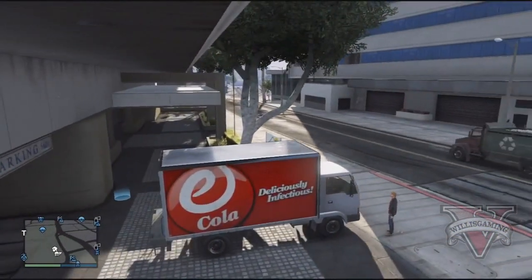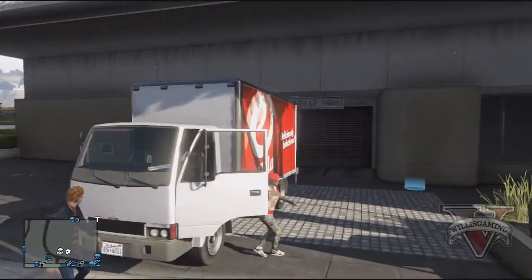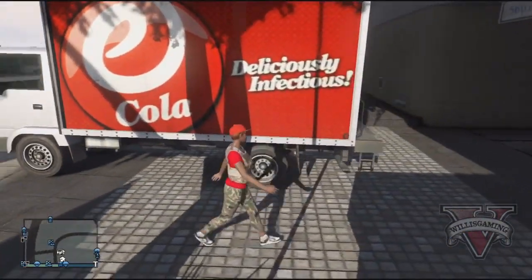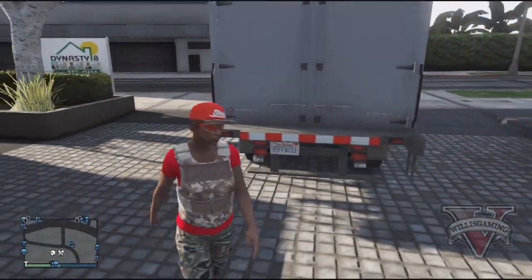For this glitch you will actually need the Mule Van — you can buy it from the Pegasus website. You need to position it exactly as shown in the video; it needs to be in this exact location, otherwise the glitch will not work.